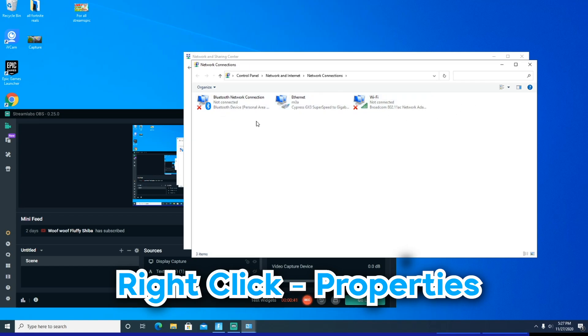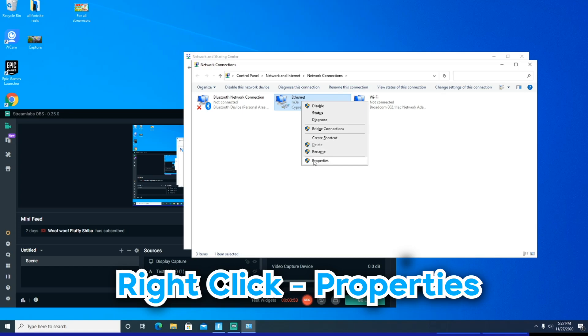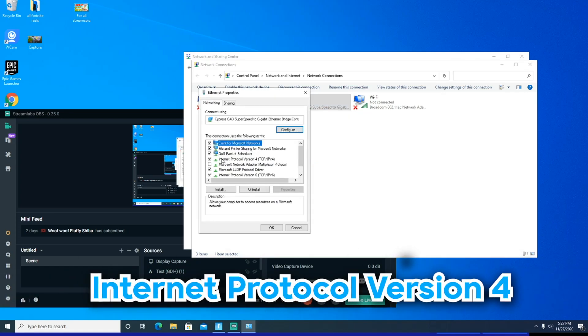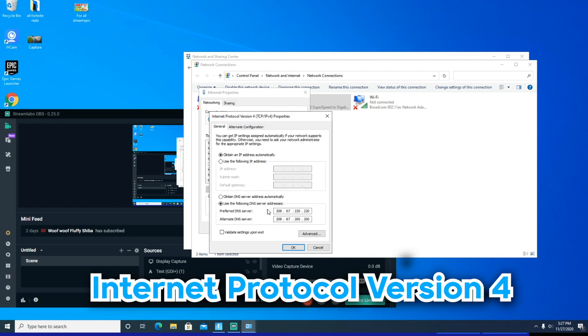My Wi-Fi and Bluetooth network connection are not being used right now because I'm using Ethernet. So whatever Wi-Fi or cable you're using, you want to click on it, then right-click and go to Properties. From here, you need to go to Internet Protocol Version 4, make sure it's checked, click Properties, and here you will see your DNS server.